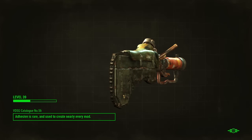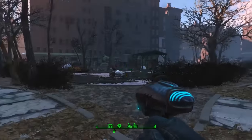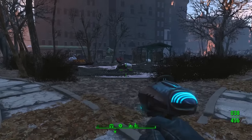Hello everybody, welcome back to another unique rare weapon guide here on Fallout 4. Today I'm going to be showing you guys exactly where to get the melee attachment, the Furious Power Fist.